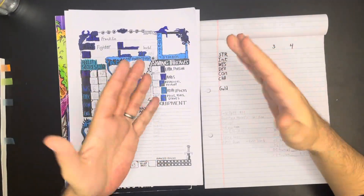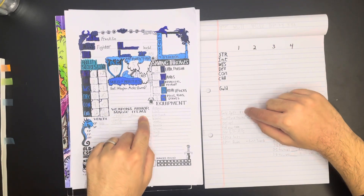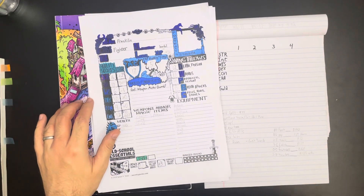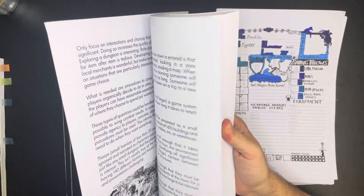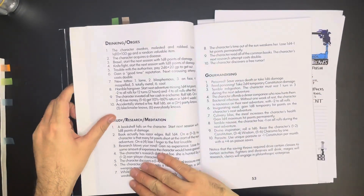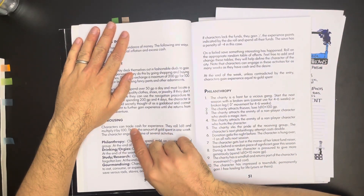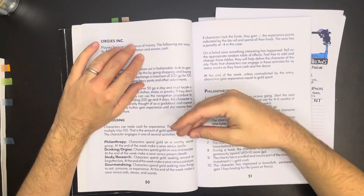Quick note on the gold split — I was unable to do mental math on camera. Everybody who survived got 975 gold each, really nice. Let's open up the downtime book. We're looking at the first downtime activity called carousing, and we're going to send our boys into a philanthropy week — a week of just serving the community. Each character can trade their cash for experience. They roll a d8 and multiply by 100 — that's the amount of gold they spend in one week. It costs gold to make gold.